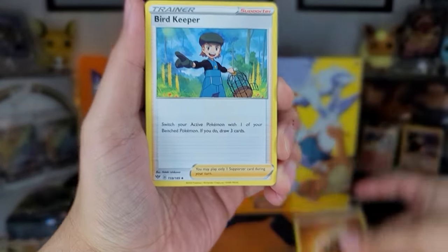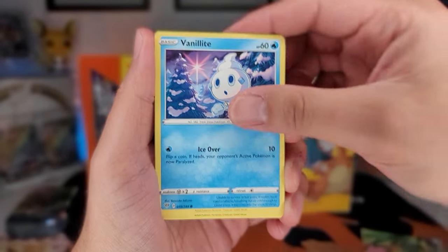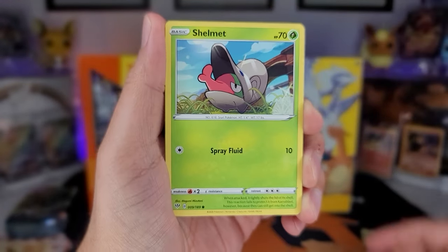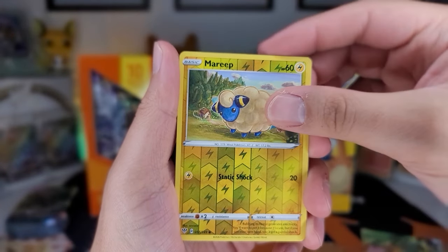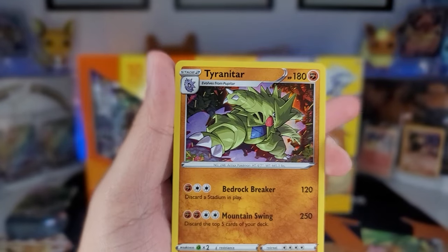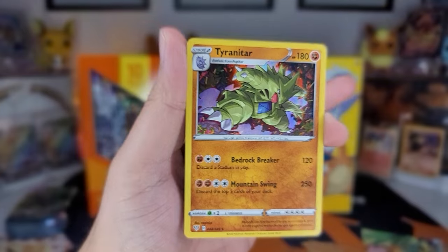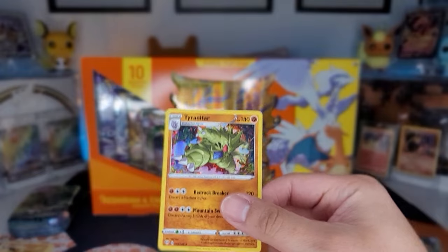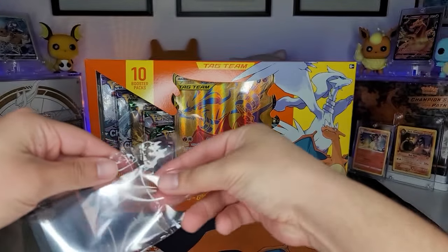Two, three, four to the front. Let's see here — Beekeeper, Heatmor, Shelmet, Larvitar versus holo Marill. Oh that's nice — and a holographic Tyranitar! That is a nice hit, a very nice hit. I'll take it — go ahead and sleeve this bad boy up. I like that.